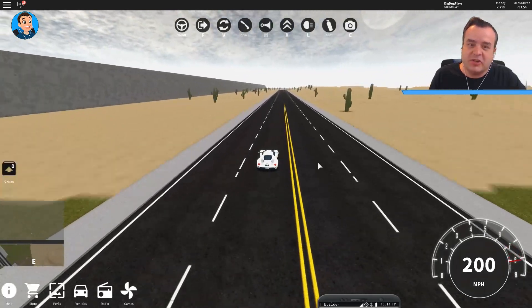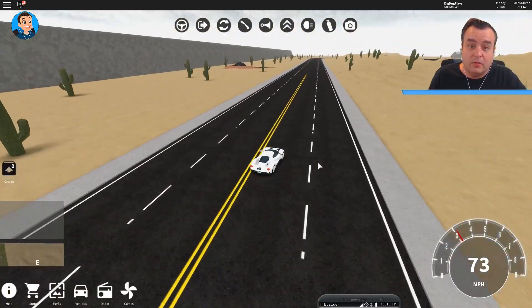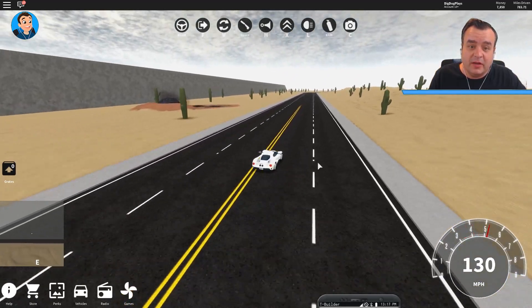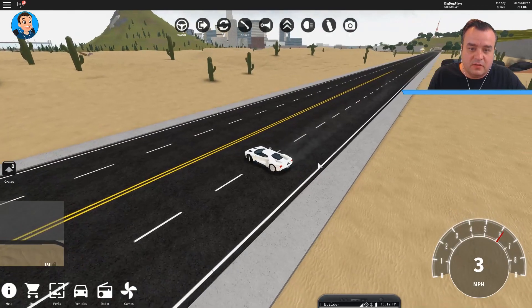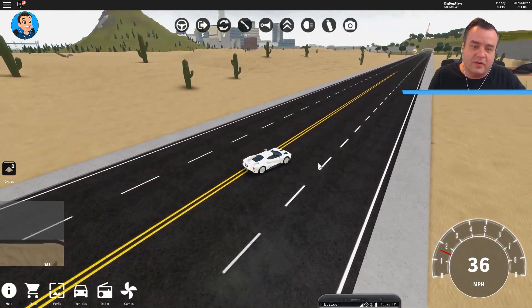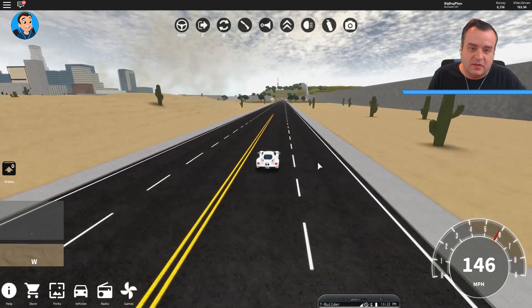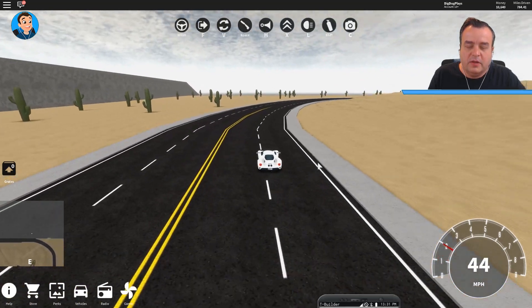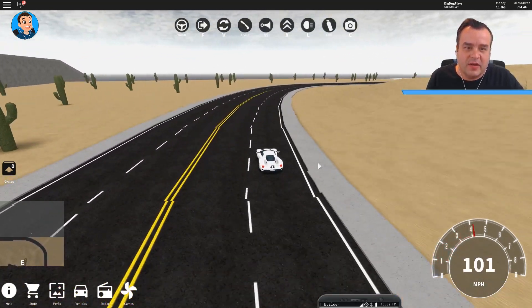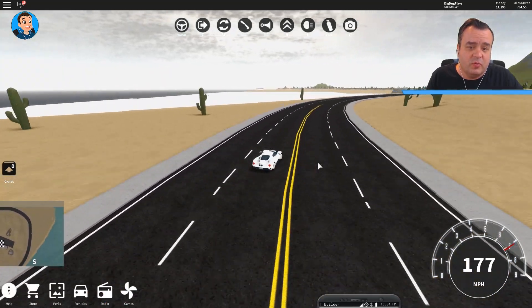I'm just going to try to spin around. Wow, it self-corrected. It wanted to keep going. Let's try that again. So if you hold the gas, it actually spins around and wants to keep going the way it was. If you let go of the brake at all, it spins back around. That's pretty cool. This thing handles super well.